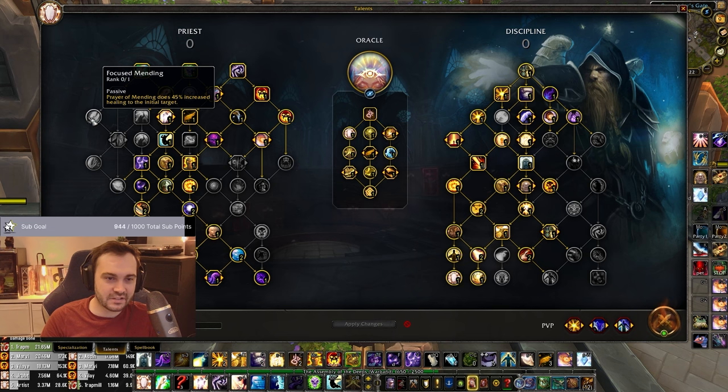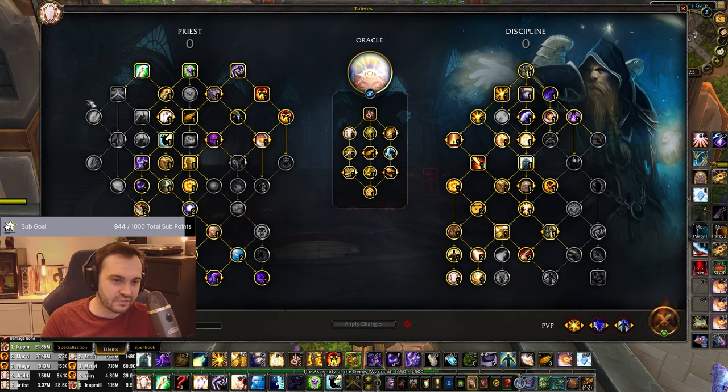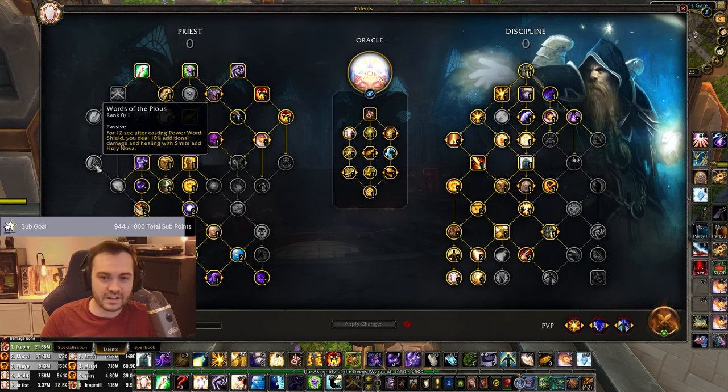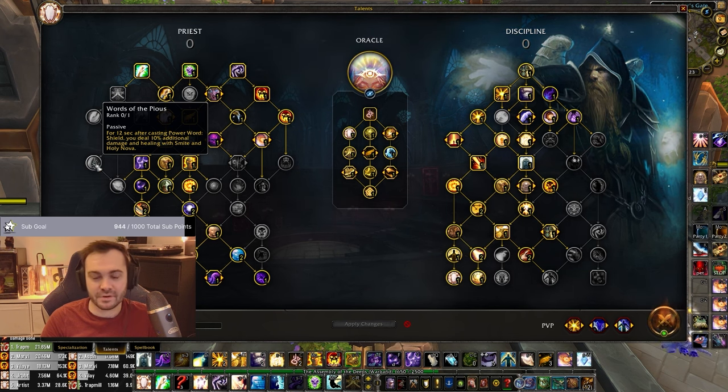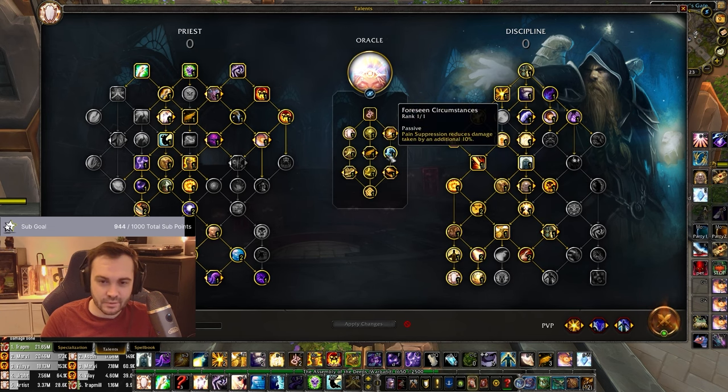I tested Focus Mending but it didn't actually add that much value for the two extra points, so I deemed it not worth it. You could argue that if you go down to Words of the Pious it's only one extra talent point and you just skip Holy Nova, but I actually think Words of the Pious isn't that good for Oracle. You don't end up smiting that much - the spec isn't based around smiting - so I ended up skipping Words of the Pious and taking more utility.